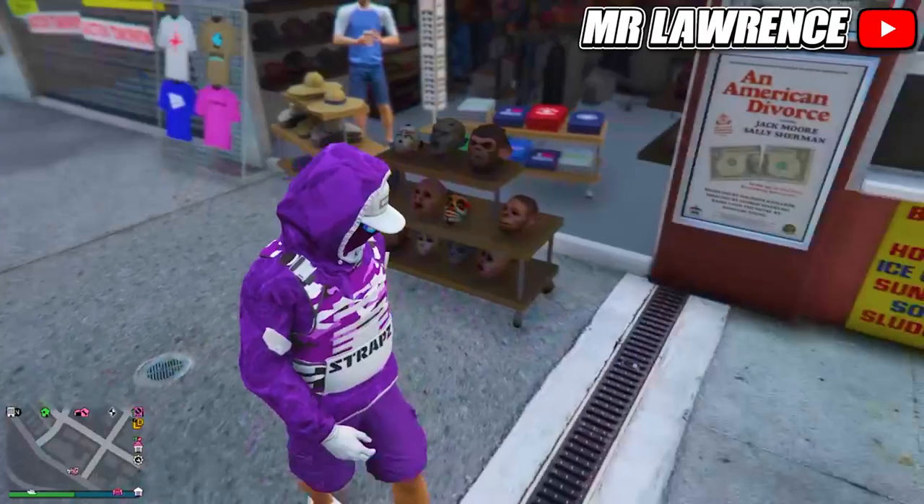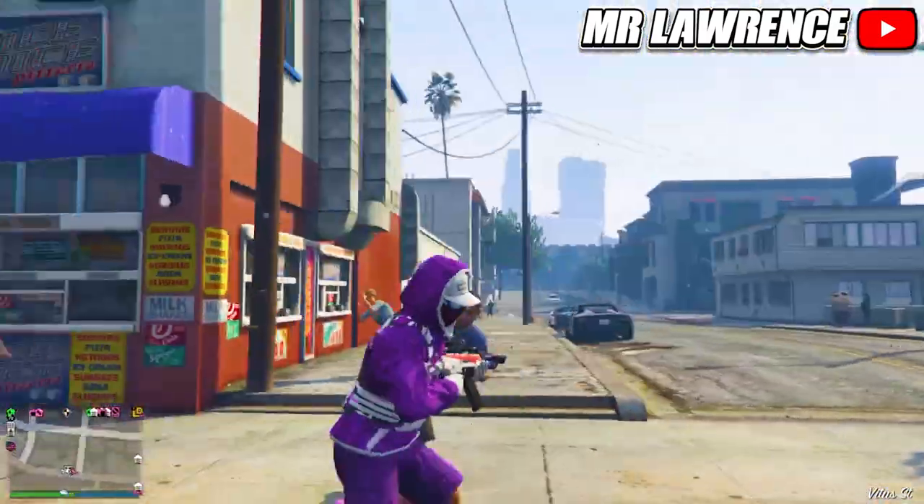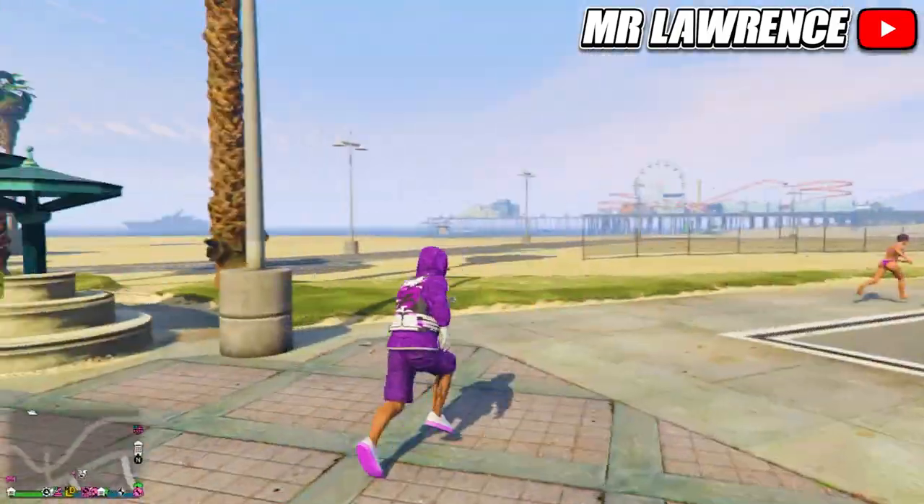To finish this outfit, open your interaction menu, then go to style, scroll down to hood, and put it up. The outfit is now finished — it's a nice and easy purple modded outfit. Now let's go to the next outfit: this will be the black and white outfit, and it's a really cool looking outfit.